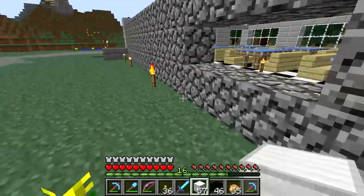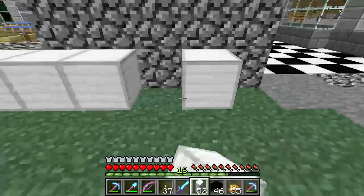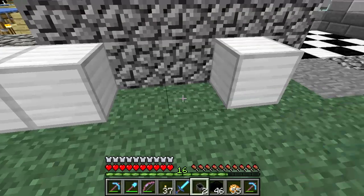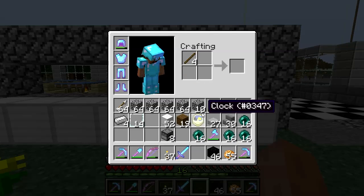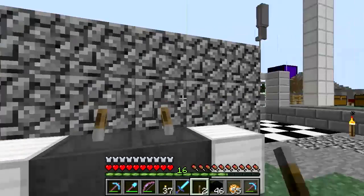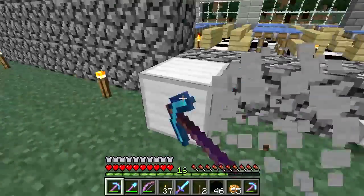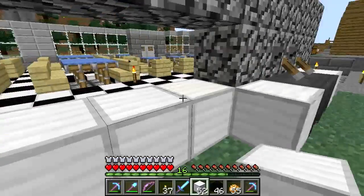Let's use some iron block for countertops and such. We can put, for example in here, cauldrons — so we've got kitchen sinks, so to speak. We don't have a countertop in front of this — actually, that should be countertop there, that's better.